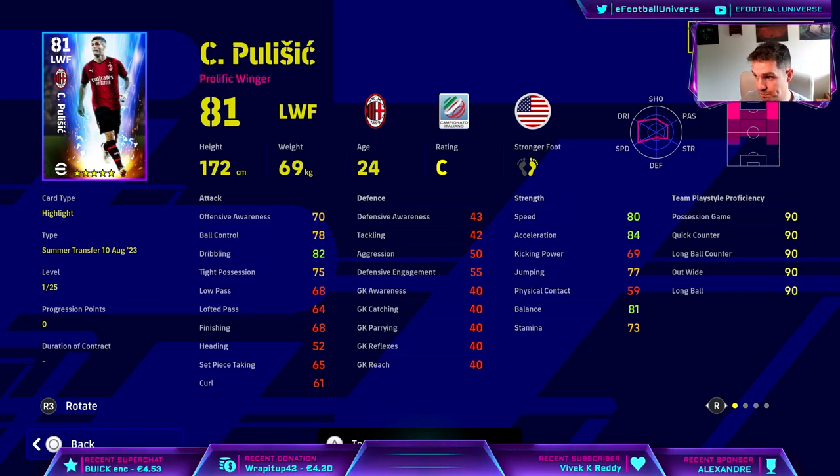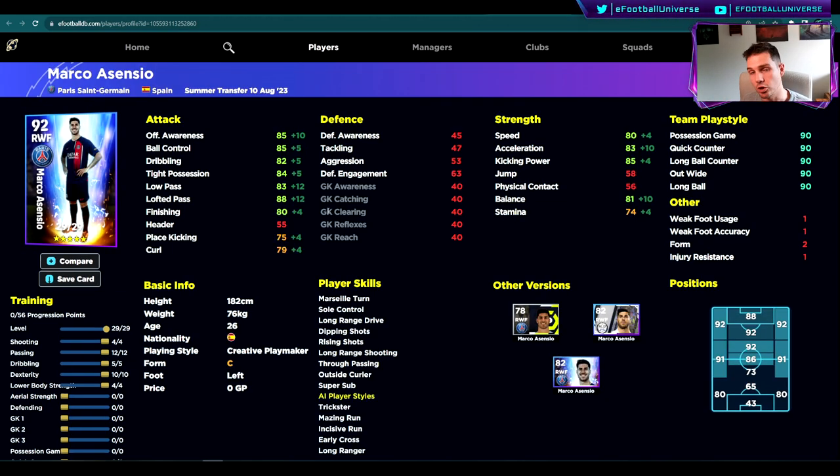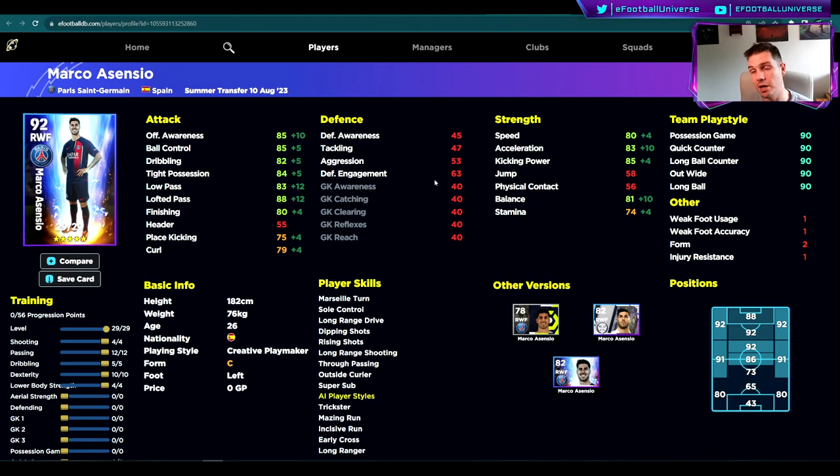Starting with Pulisic — the training guide is on screen. We're pretty much going to max out his speed and dribbling. He has super sub, and him and Asensio are going to be very similar cards in terms of impact but very different players on the pitch. Pulisic is all about pace and driving the ball forward.